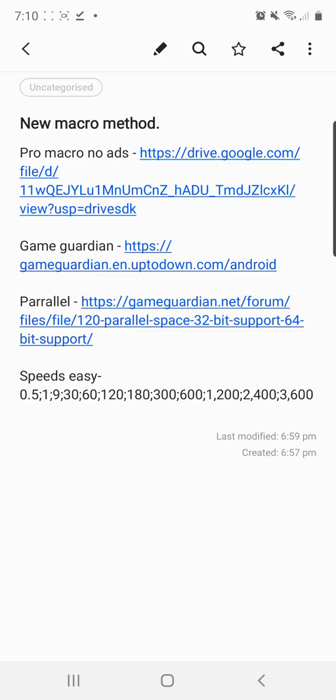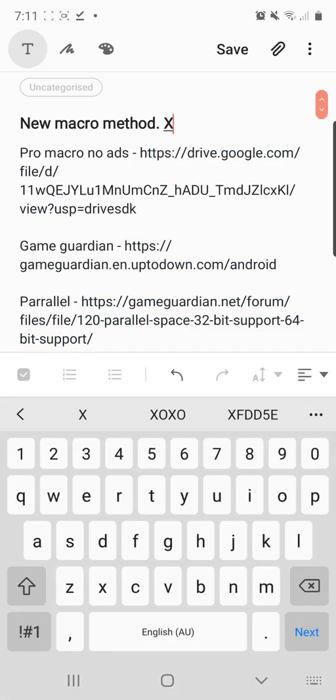It's Guilds, and today I'm going to be showing you my new macro method. This is the fastest method on Android, and probably better than iOS as well. This is the new fastest method with no lag. Normally if you've got macro on Android your game fast forwards and it's really laggy, but this will be how to get times 999 speed — any speed you want.